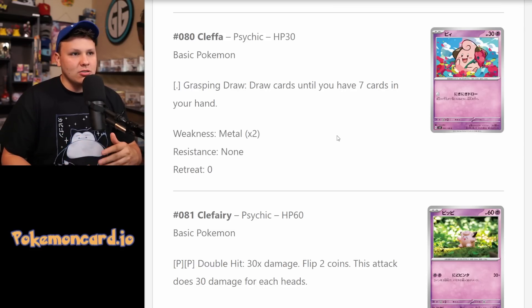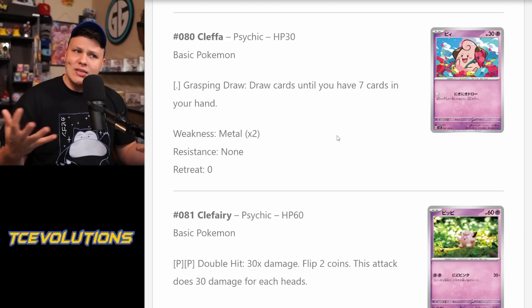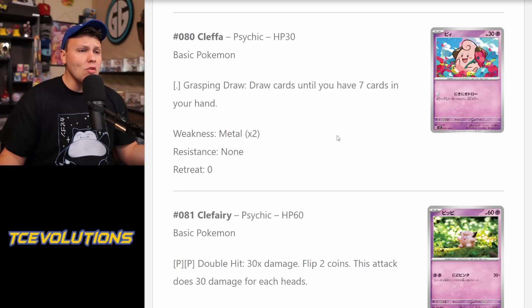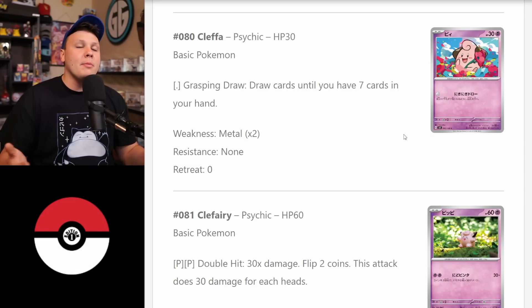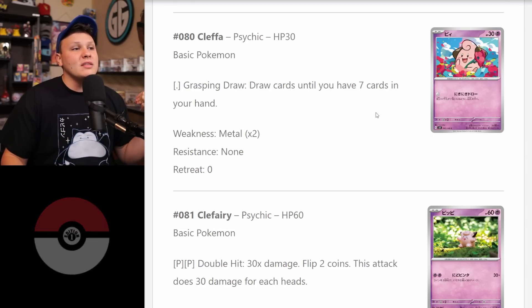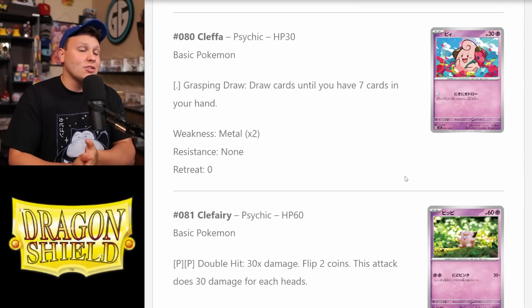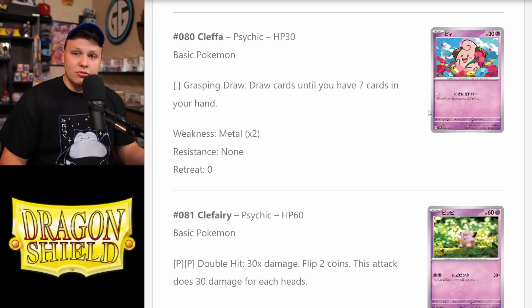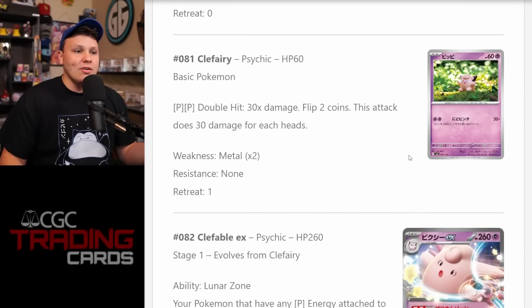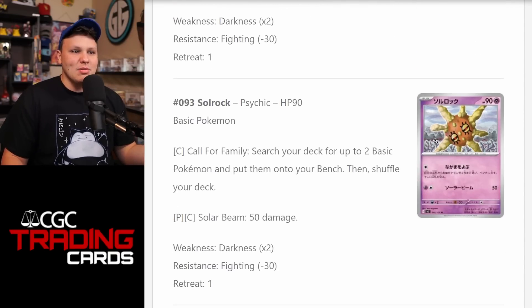It really depends on whether your deck can consistently retreat turn one without giving up that energy. Decks like Charizard don't really need to attach turn one to something. If you're playing an Arceus deck, you're not going to want to skip attaching to your Arceus V turn one. But I think as we go to a more heavy EX Stage 2 format, Cleffa will shine for sure. The potential card draw you can get on the first turn, so easily, is why Cleffa is the best card in this set in my opinion.